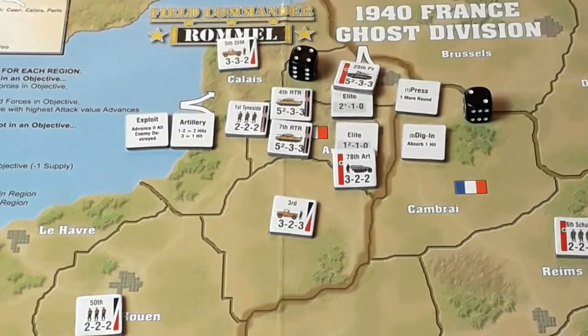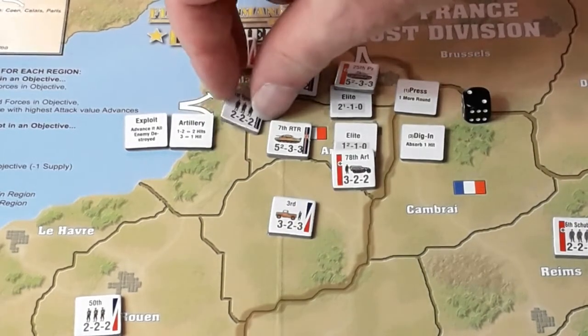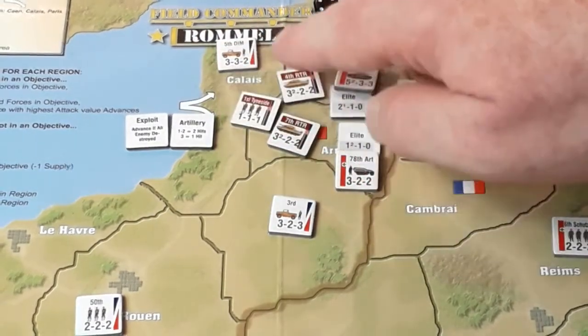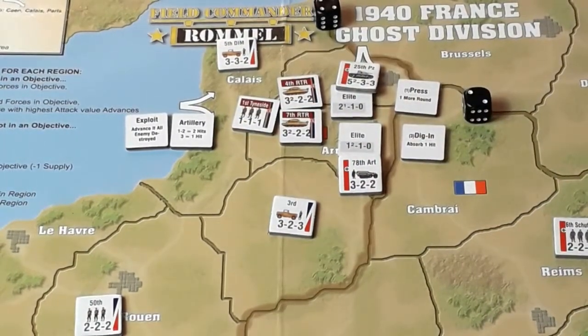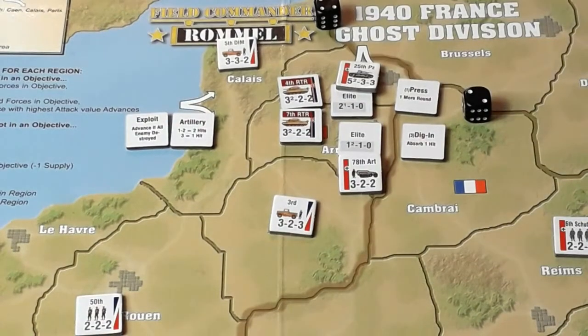This is what I forgot last time — I should now sort out the hits. Four hits, so each one has to be reduced. That's two, and that's three. Then we pick the lowest one for the last hit. Up to the top on the Axis resupply. That's helped a bit — not a lot. We've got to take two hits — one, two. We'll only take one reduced. Thank you very much.